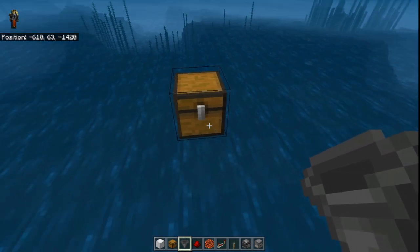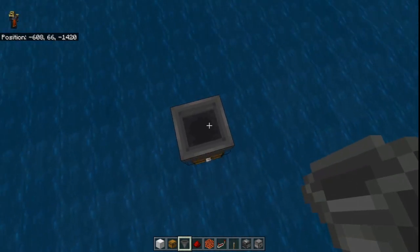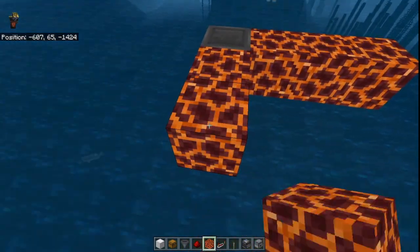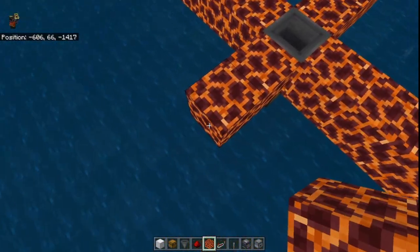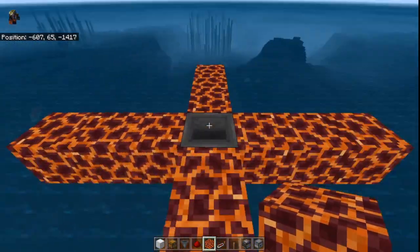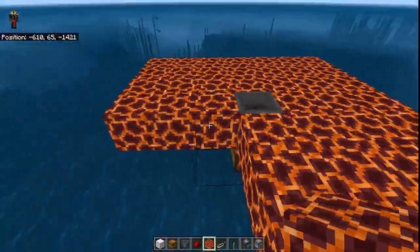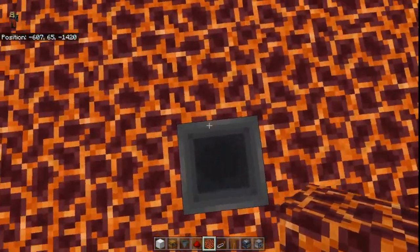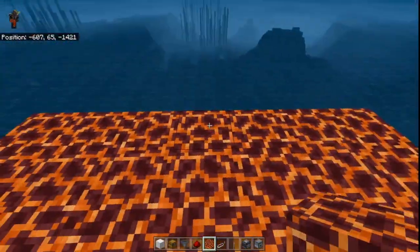First off, start by placing a chest that is right above the sea level. After you are done with that, place a hopper on top of it, and then place 3 magma blocks over here like that, and then 3 of them on this side, and then 3 of them for the other 2 sides as well. Afterwards just simply fill the entire thing to make a platform, one over here and one over here just like this.